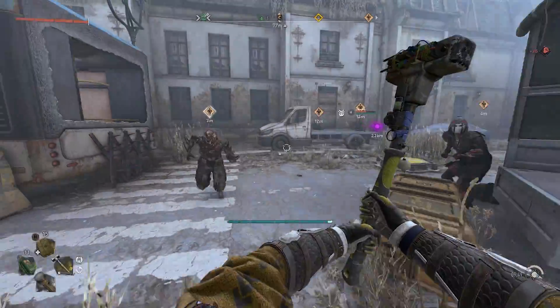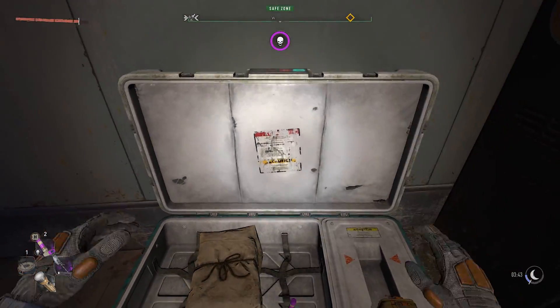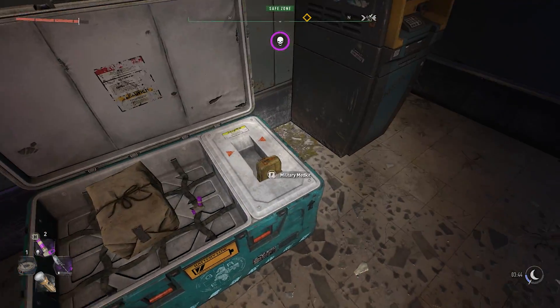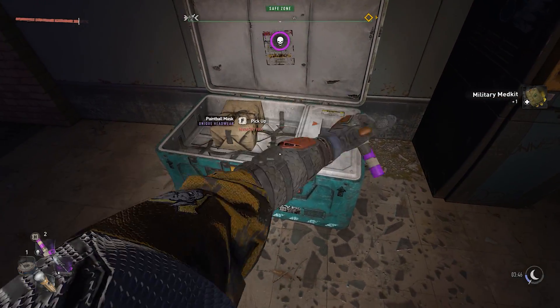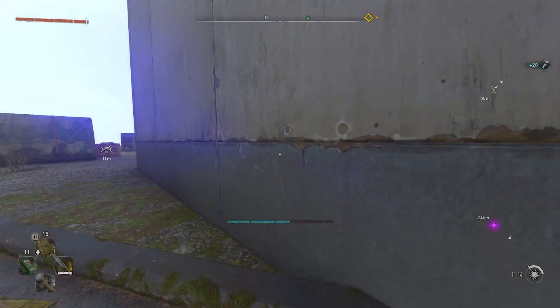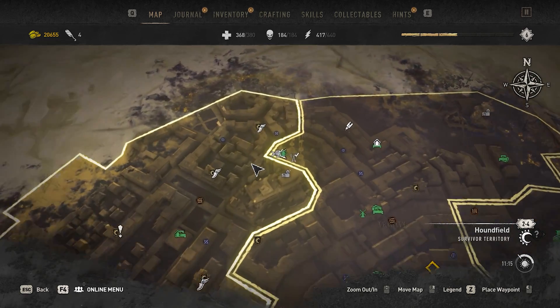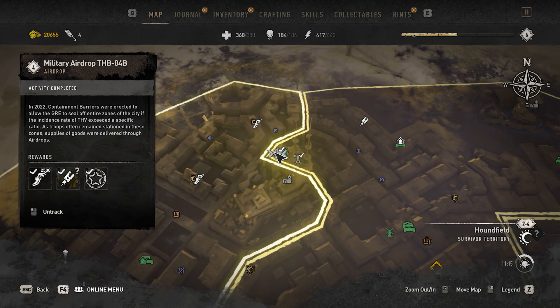Definitely go ahead and do this before it gets nerfed. The respawn timer is about 20 to 30 minutes at most, so you can't spam it back to back, but you can combine it with other methods. This brings us to the other types of crates that also respawn: the military supply drops, which are marked on the map and typically found on the taller buildings.